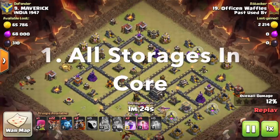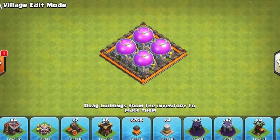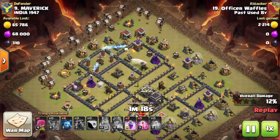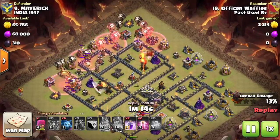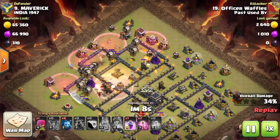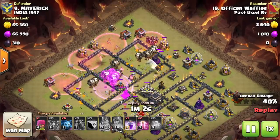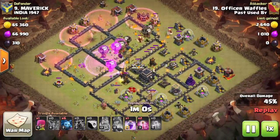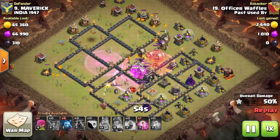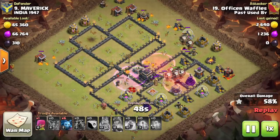Mistake number one is having all your storages in the core of your base. This may seem like a good idea — you're thinking if everything's in the center, protected by walls and defenses, that's the best way to protect your loot. But this is actually not true. If an attacker gets into the core, they can just take all your loot in a single swipe because all your storages are right there in the center, nice and compact.